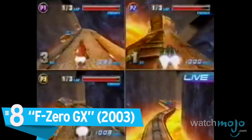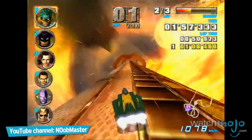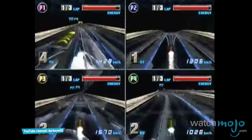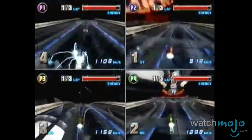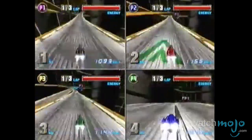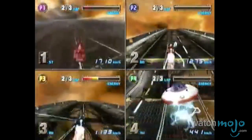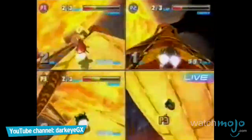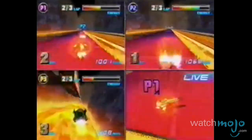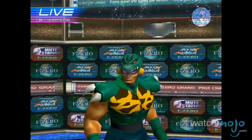Number 8, F-Zero GX. It may be one of the hardest games, period, but there's no denying that this futuristic racer also provides a great time for a group of people. Up to four players can participate in the game's versus mode, with each choosing a unique F-Zero vehicle and racing on ridiculously designed tracks at breakneck speeds. The game's high level of difficulty might make this a hard game to master for some, but the game does provide the option to return you to the track should you fall off. And you will.